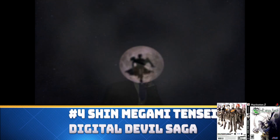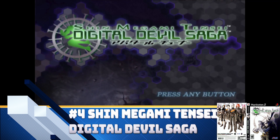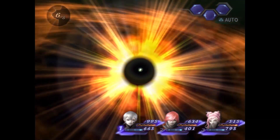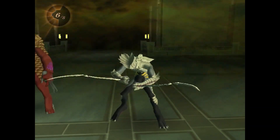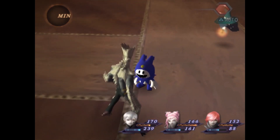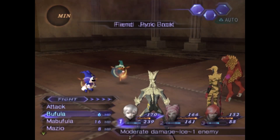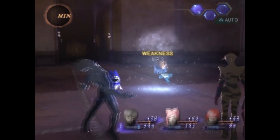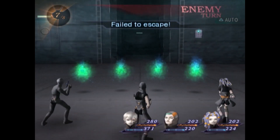At number four I'm putting Shin Megami Tensei: Digital Devil Saga. It's like if the Shin Megami Tensei series did something closer to a Final Fantasy game — so instead of battling with monsters, it's all done with characters throughout the game. Digital Devil Saga uses the same press turn battle system as SMT Nocturne, which is one of my favorite battle systems ever. Basically if you hit an enemy weakness you get an additional turn and do more damage, and the battles are a lot of fun.